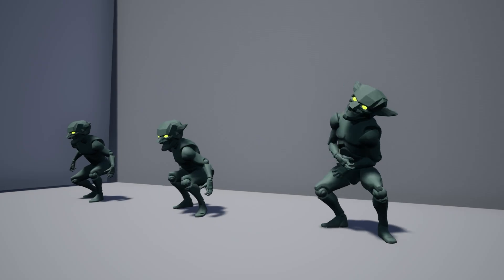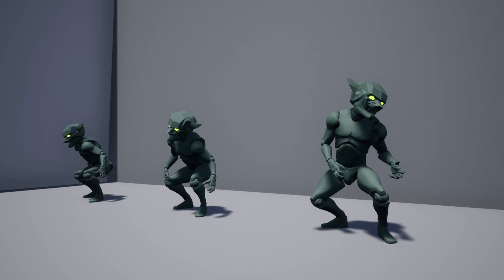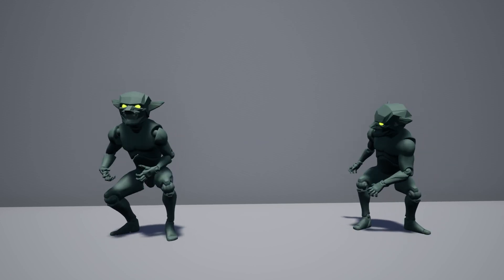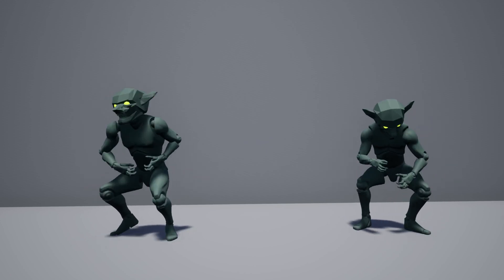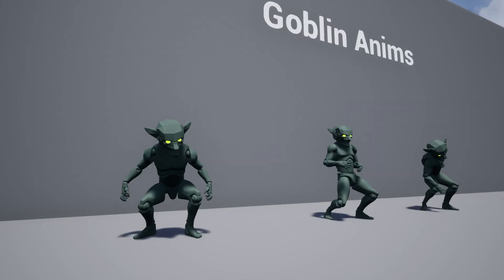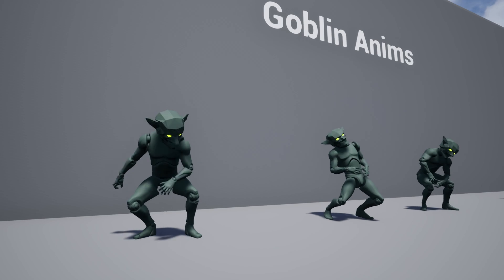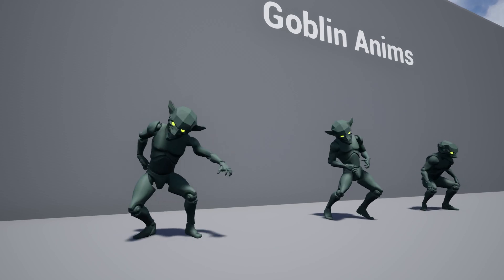Now we have the Goblin Animations — a collection of handcrafted goblin animations. In total there are 75 different animations, including: Ambush, Club, Eat, Evade, Get Up, Idle, Jump, Run, Sleep, Special Idle, Snagger, Turn, Walk, and Worship.